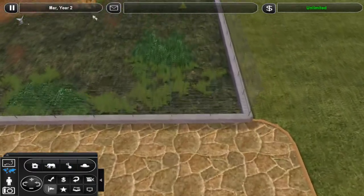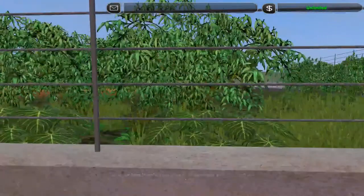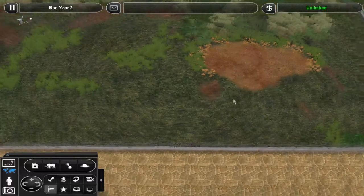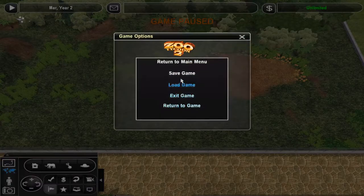Alright, how does that look - is that a little too scattered? No, you know what, that looks pretty good. You get a nice open area here just to observe the Trikes as they walk around their enclosure, and then you have the lush stuff in the back. I dig it - gonna save this again and then we're gonna go in and actually put the Trikes in and all that.